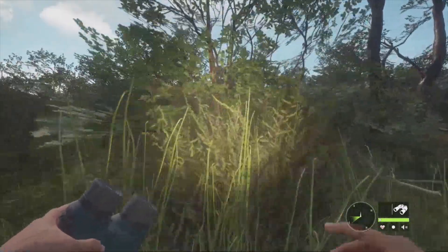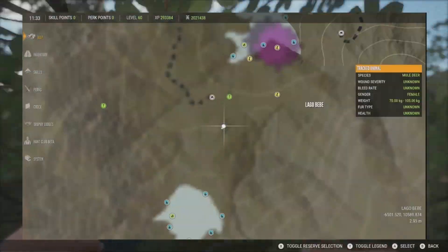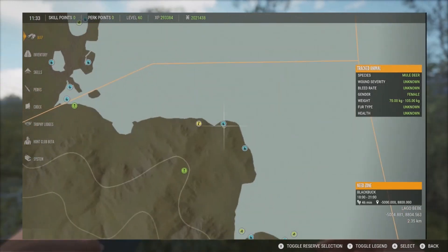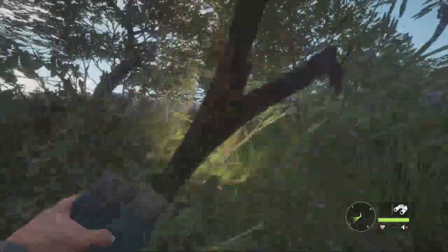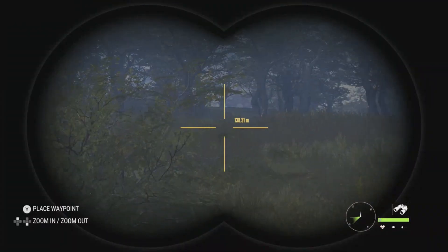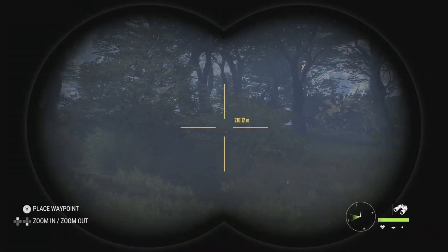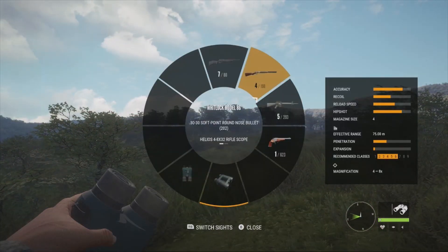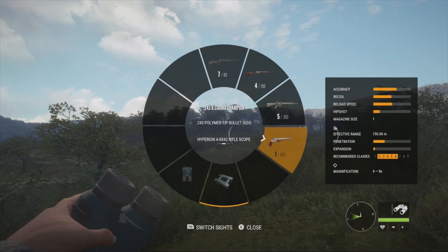We actually have a Blackbuck right up ahead as we speak — that was a mating call from one. They drink from 1800 to 2100 hours as you can see right up here. They are a class 3 animal, so it's going to give you a few different options on the guns you could use. You can use guns like the Air Rifle, the .30-30, the .223, and the .243 handgun.